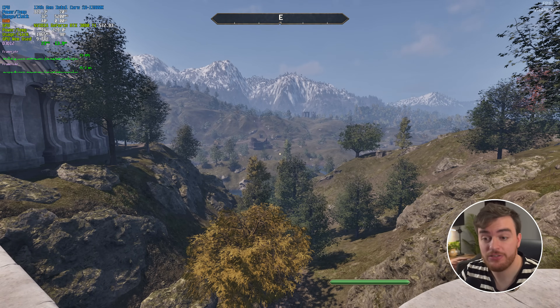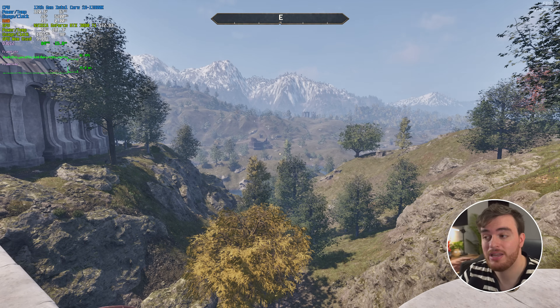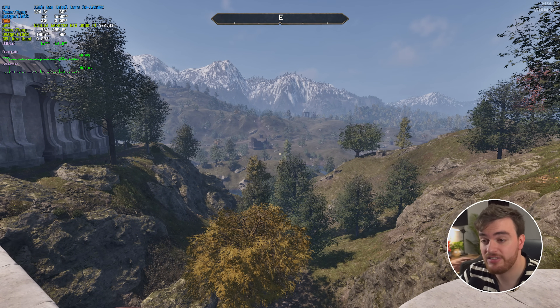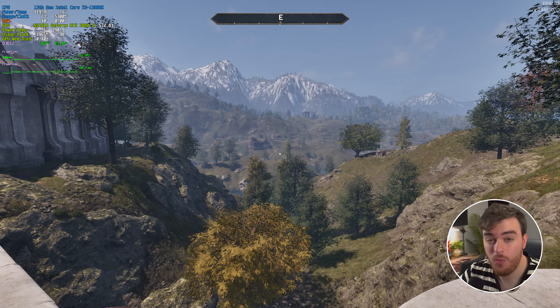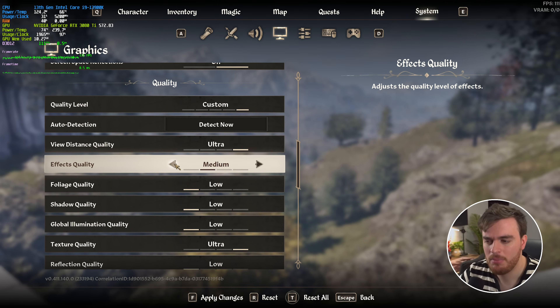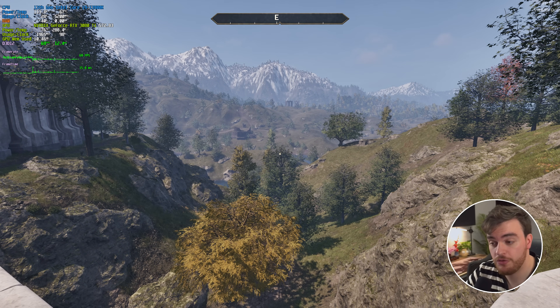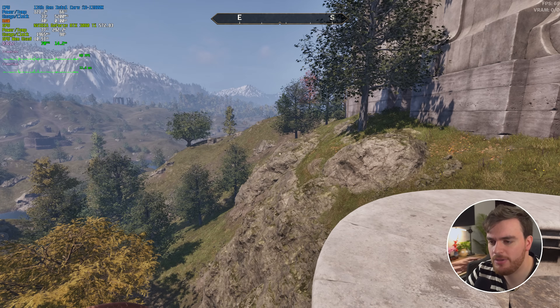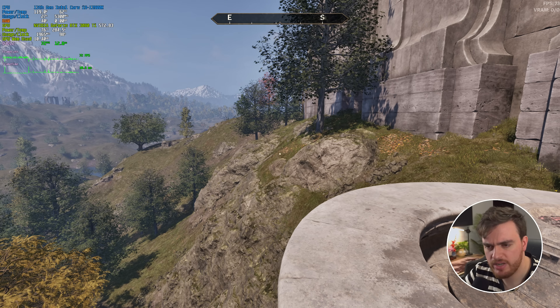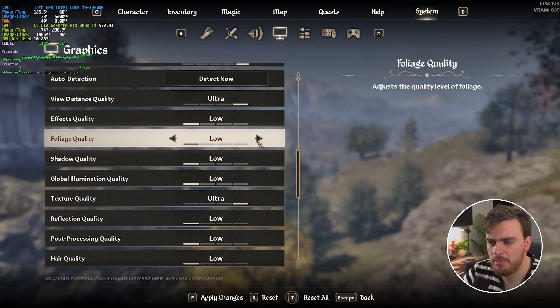View distance from low at 72 FPS all the way up to ultra has pretty much no impact for me — it seems more of a VRAM cost than a performance one, so you can comfortably leave it high. Effects quality is surprisingly impactful even outside combat: low gives 70 FPS, medium 67, high 65, ultra 61. I wouldn't recommend having it higher than low if you're struggling for FPS; medium if you notice a difference. Foliage quality shows no performance difference from low to ultra, so medium or high is fine.